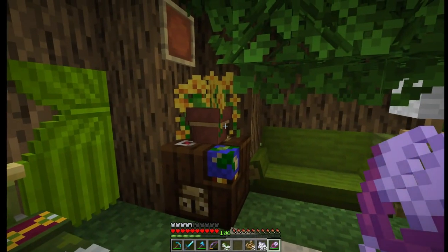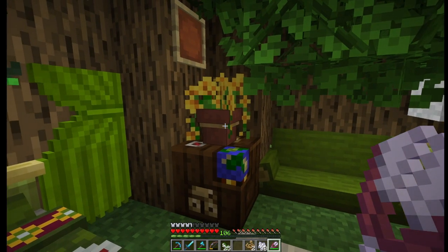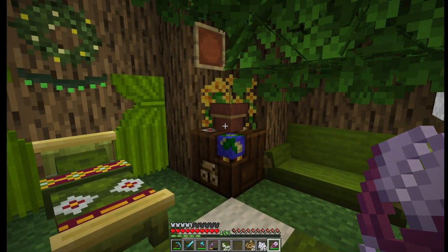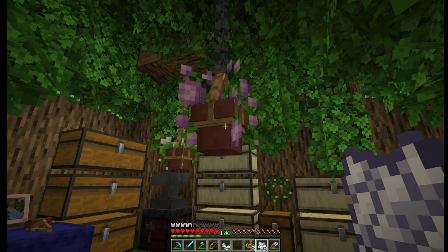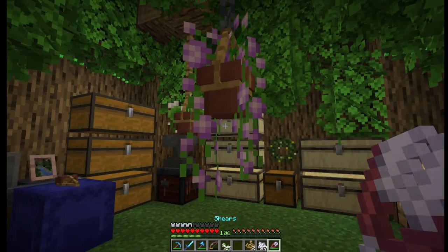Here's an example of this type of pot sitting on a block. They don't get longer if they're sitting down, but they're still really cute. This flower is a dandelion, and this light purple one that I have hanging in my base is an allium flower.